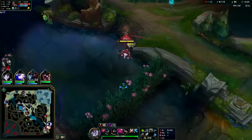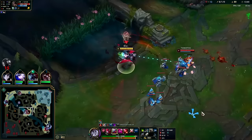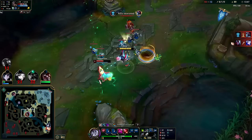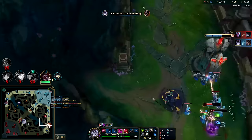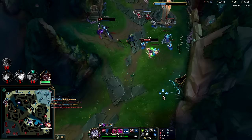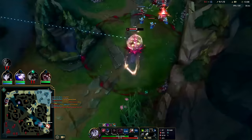When you're chasing someone, you can use Titanic as an auto reset, or you can just click it and your next auto will apply it. Ghost here — I already have Titanic — Q to get to him, auto, W reset. I knew he was going to stun so I got it with Smite. We're going to W — oh he's screwed, I'm really fast. Q to get to and finish him off.